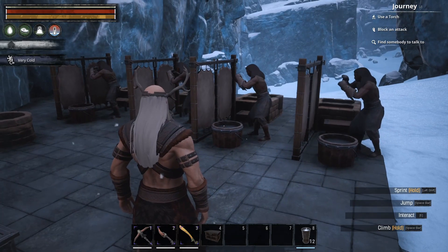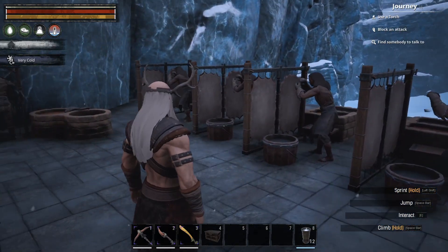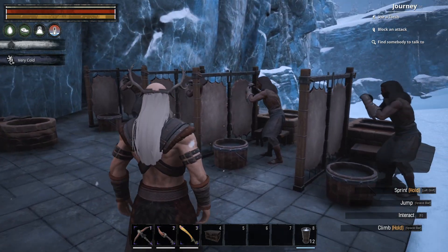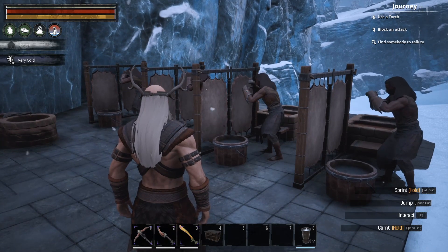So ideally we want to target animals that give us thick hides. We still need some normal hides for purposes of manufacturing things from leather, but for purposes of farming ridiculous amounts of tar we ideally want thick hides. So I'll take you now to the best spawn on the map for finding as many thick hides as you can handle.